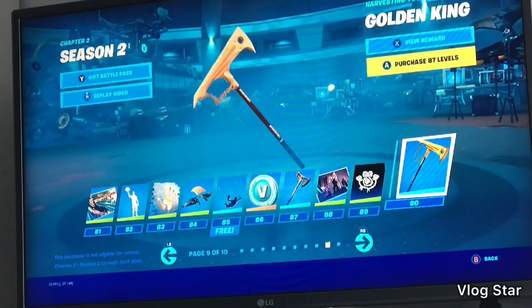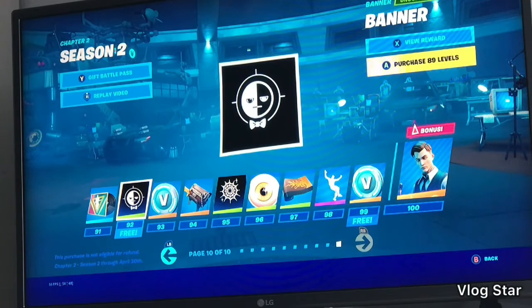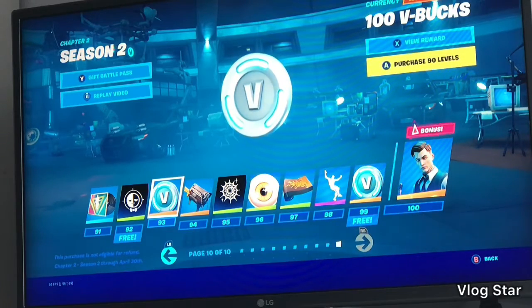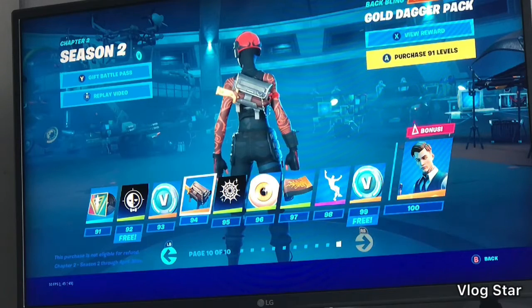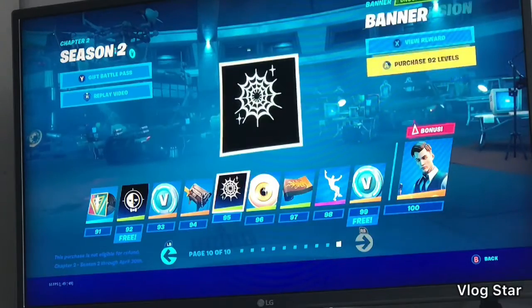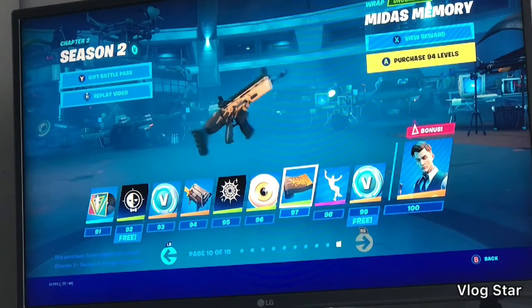Banner — not really useful. Golden King. There's an emote where you float from side to side, and that's what that music is. The Peely banner — yeah, it's a banner for Peely, I think so. 100 V-bucks. Gold Dagger — that gold dagger pack. I really like that. Spiderweb, Golden Vision, Midas Memory — gold and brown on it.